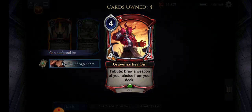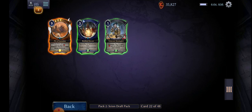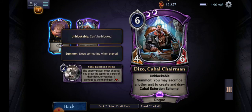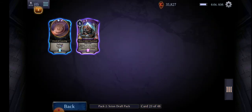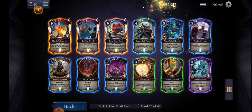Greymaker on End — draw a weapon of your choice from your deck, pretty good as a tutor I guess. Unblockable — yeah, let's choose him, and this guy. And here's a new set of cards, let's see what we can pick here.